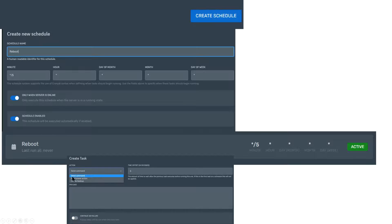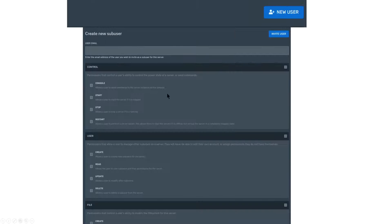In the scheduler, you can create schedules — I named one 'Reboot.' You can set a power action or command, such as resetting the End or shutting down your Minecraft server nightly to refresh it. Under 'Users,' you can create sub-users for your server by entering their email. If you have a helper, you can give them console access, the ability to start up the server, create additional users, and various read/update/delete permissions.